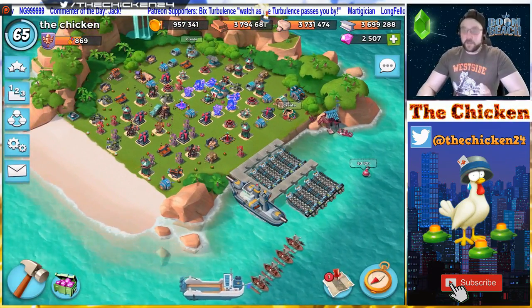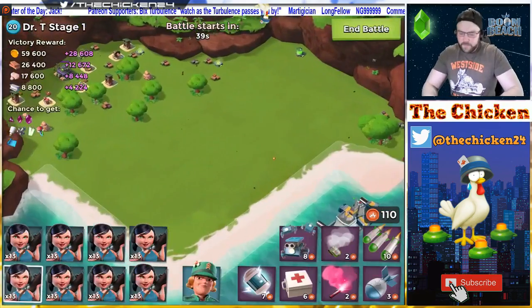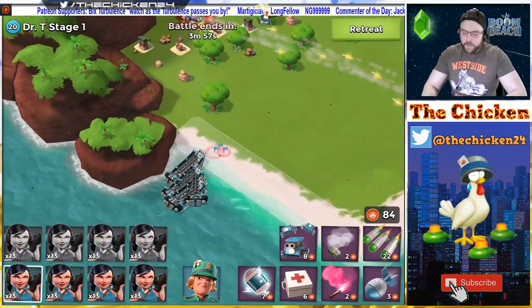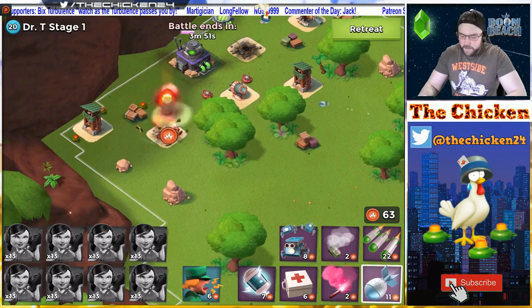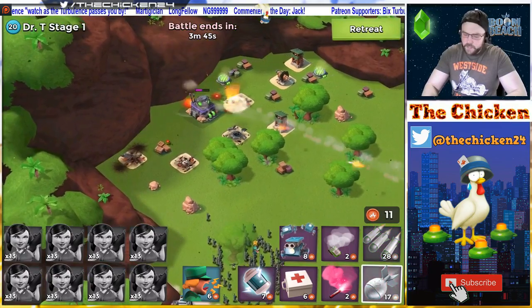Getting tickets from the trader is done with diamonds - I think it's always been diamonds. Last week we saw she came out with an offer for about 30 trader tickets for 1,000 diamonds, which is pretty expensive. But if you're going to spend diamonds on anything in Boom Beach, that's probably the way to go.